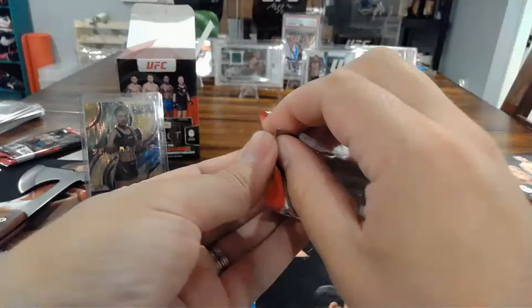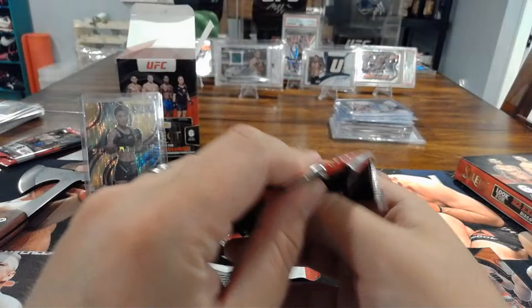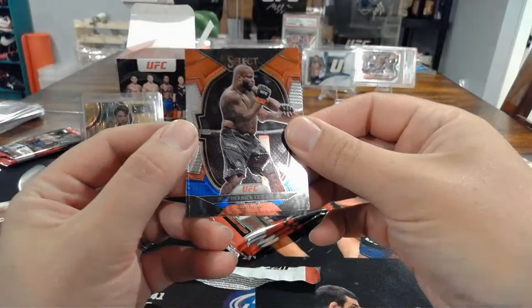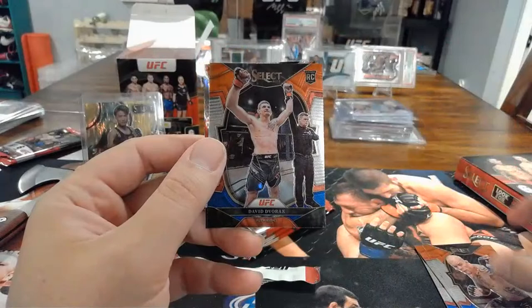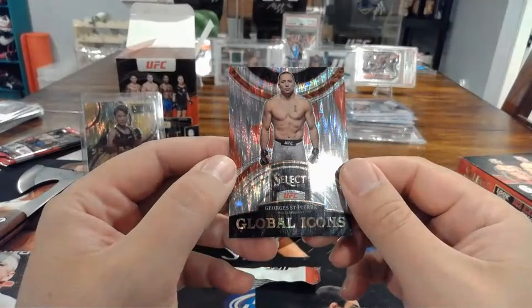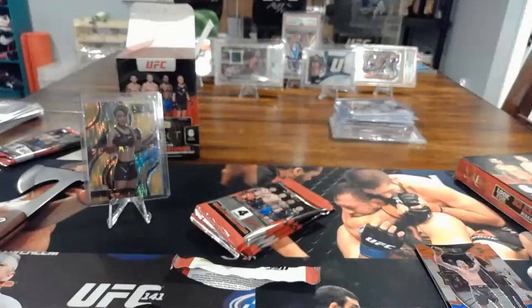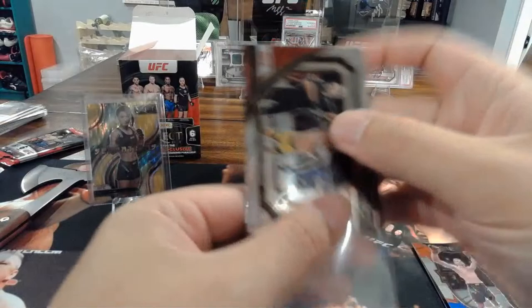Mezzanine and numbered parallels are the blaster exclusives — the inserts basically. Derrick Lewis, Anthony Smith, David Dvorak rookie card, and there's a GSP global icon silver flash — that's cool. I'll sleeve the Mezzanine, and I'll do a comparison at the end. The blaster also has more packs in it.